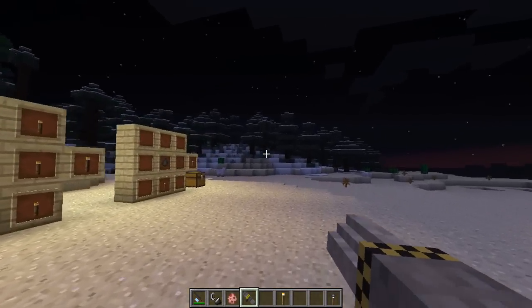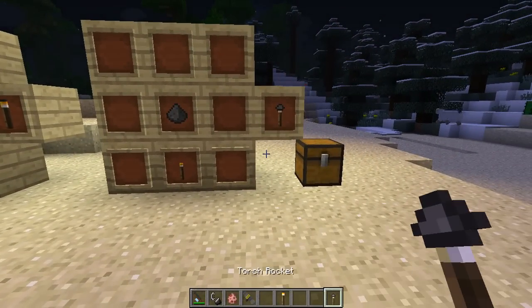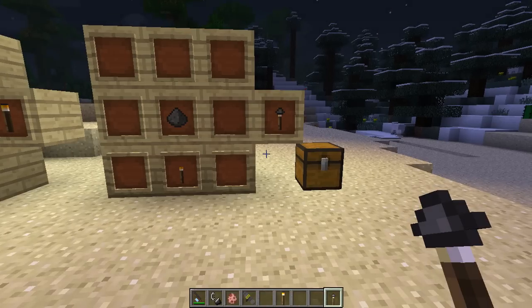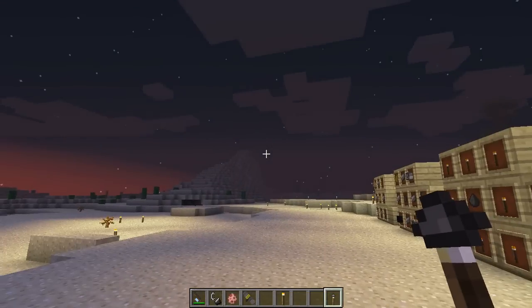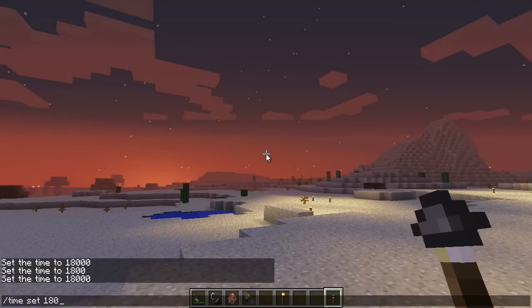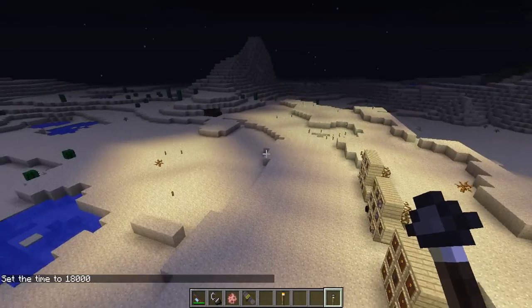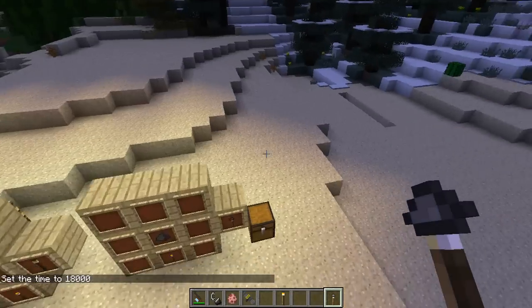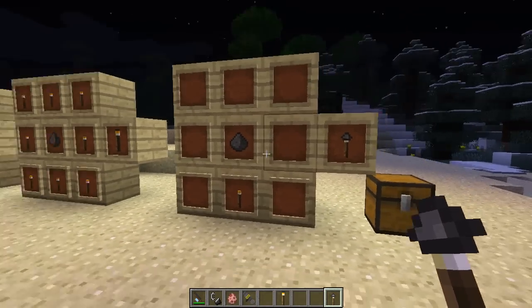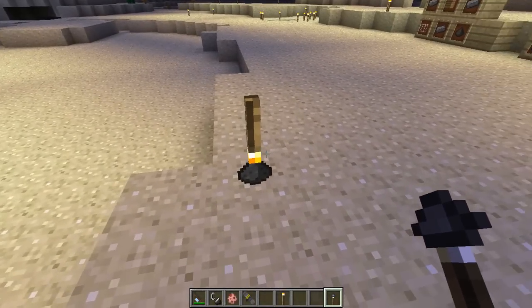Now we're moving on to the most amazing item in this mod: the Torch Rocket. This is easily the most incredible way to launch torches into your world. Let's set it to nighttime so everything looks even better, and as a reminder you can see how few torches are out there right now. To craft the Torch Rocket is very simple — just a torch and a piece of gunpowder — and you can place it right into the ground.